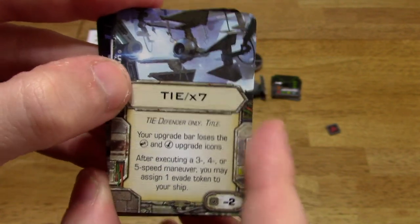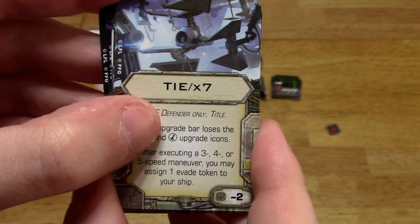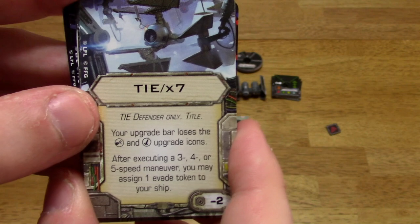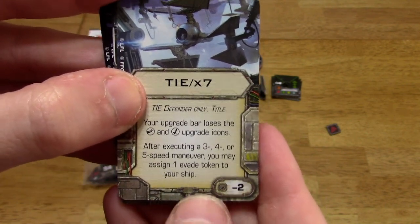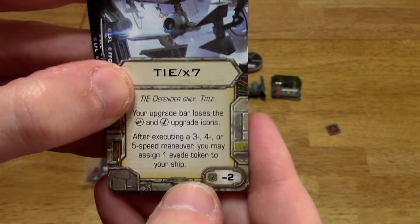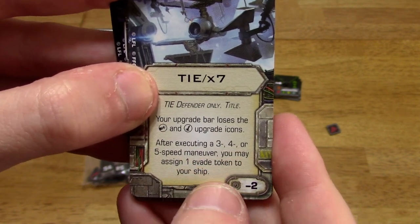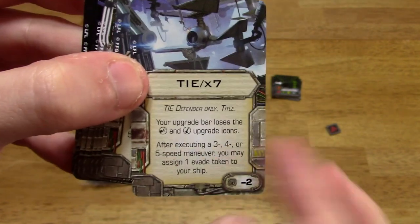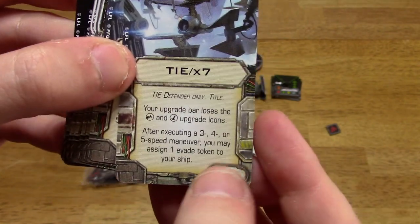I kind of like the TIE X7 title. Your upgrade bar loses the heavy cannon and missile upgrade icons — I rarely use missiles or cannons with these guys anyway since their attack value is already 3. But it's minus 2 cost, similar to the Chardaan refit on the A-wings. After you execute a 3, 4, or 5 maneuver, you may assign one evade token to your ship. So it trades missile and cannon power for more maneuverability, makes the ship cheaper, and gives you an evade token. Really cool — there are two of those.